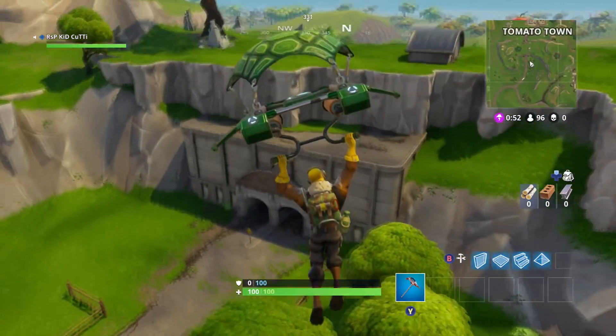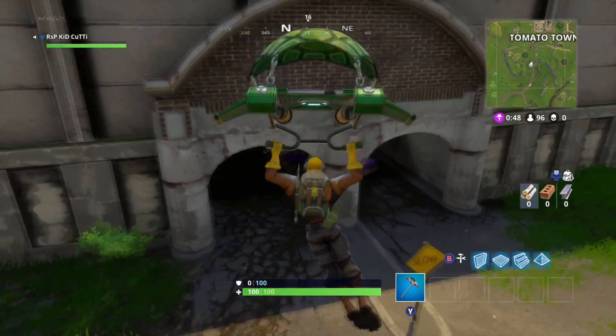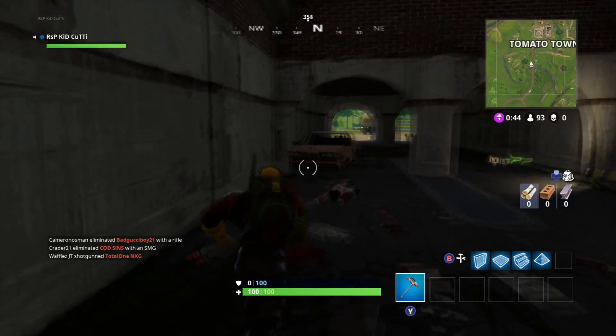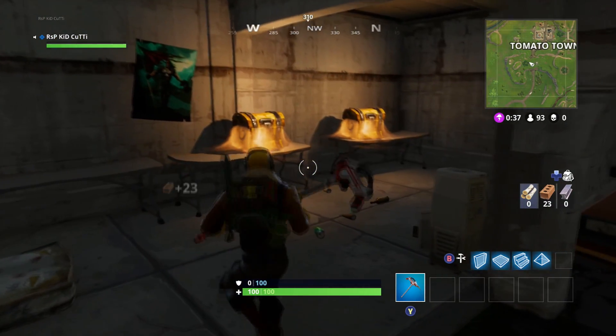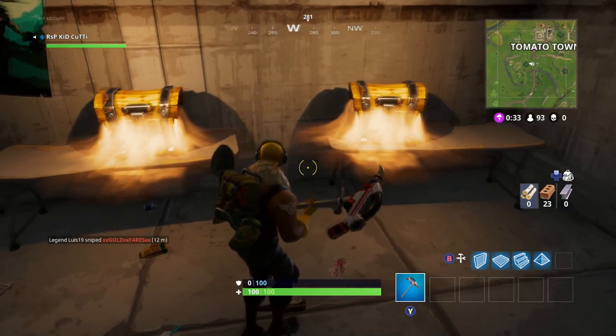Yet another great double chest spawn out of sight is the one just south of Tomato Town inside the tunnel. Take the southern entrance to avoid any of the noise going down in the little town and head towards the car in the middle of it. Listen and you should hear the sweet sound of two chests hiding behind a wall on the western side. Knock it down and enjoy the spoils before making your way out the northern side.